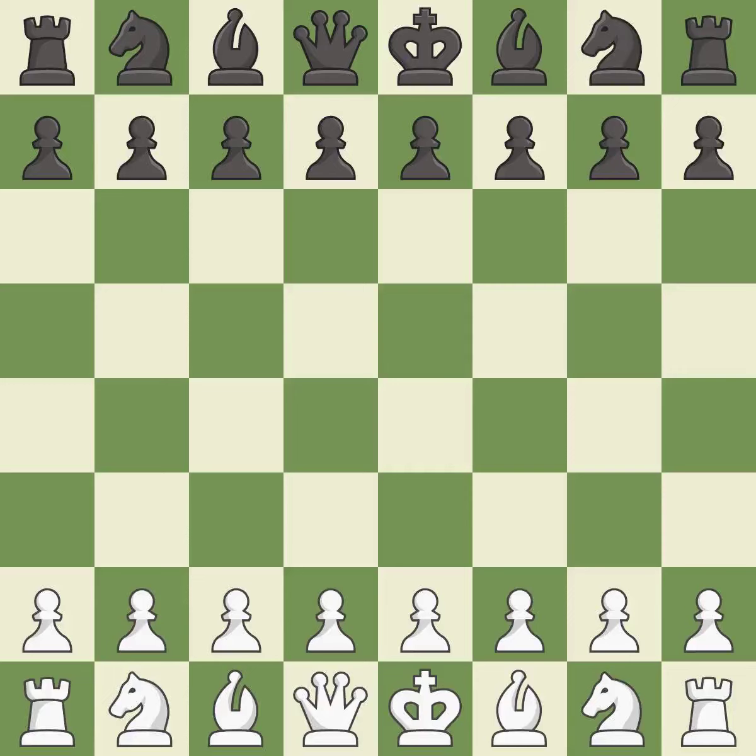Sicilian Defense, Open, Najdorf Variation. That was an intense, serious game. Black got the better of white in that game. The opening was balanced, and black found some nice moves in the middle game.